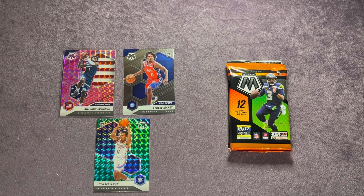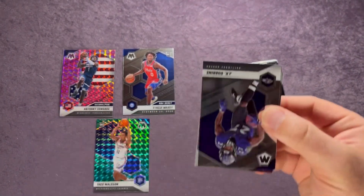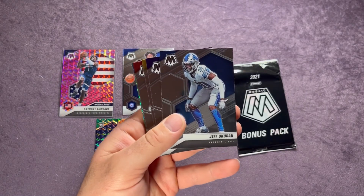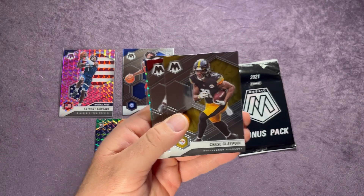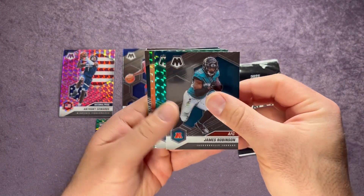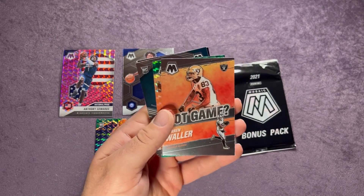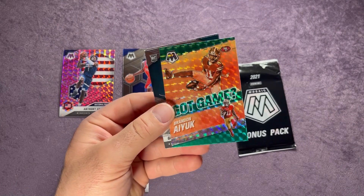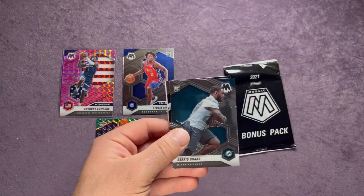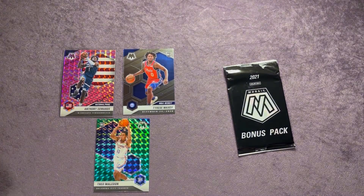Now let's check out this last football 12-card pack — hoping to get a rookie quarterback. JK Dobbins starting us off, behind that Jeff Okudah, Dan Fouts, Chase Claypool, Antoine Winfield Jr., Man of the Year Chris Long, James Robinson. We have a green Joe Schobert, behind that a Got Game of Darren Waller, and a Brandon Aiyuk Got Game on the green Mosaic — that one's awesome looking. Then Jared Goff and Nico Collins as the last card.